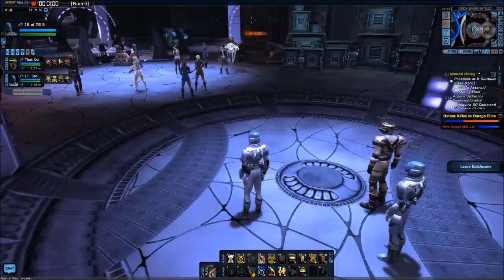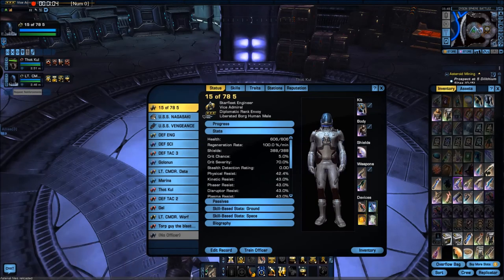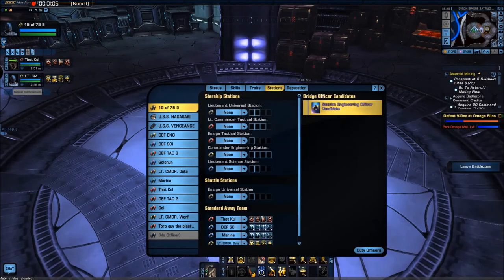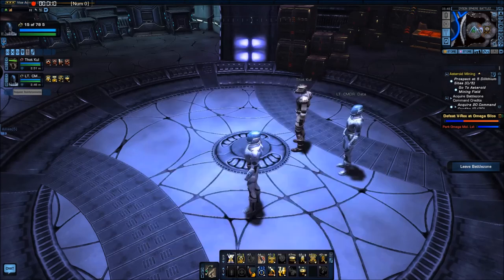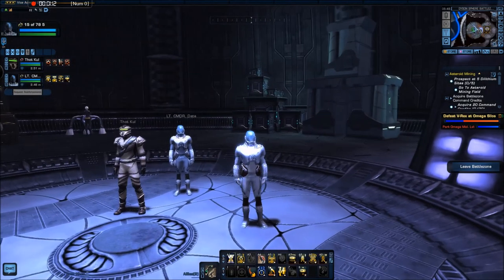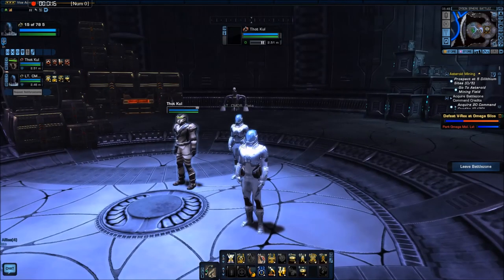It puts you with two of your random bridge officers, or it just selects one because I've got these set. I've got my android and my tactical.